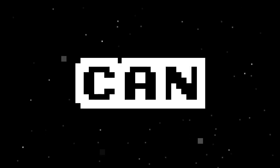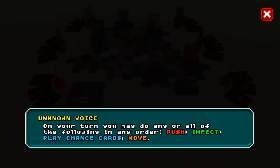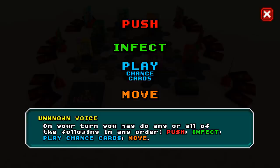What actions can you do in your turn? On your turn, you may do any or all of the following in any order: Push, Infect, Play Chance Cards, Move.